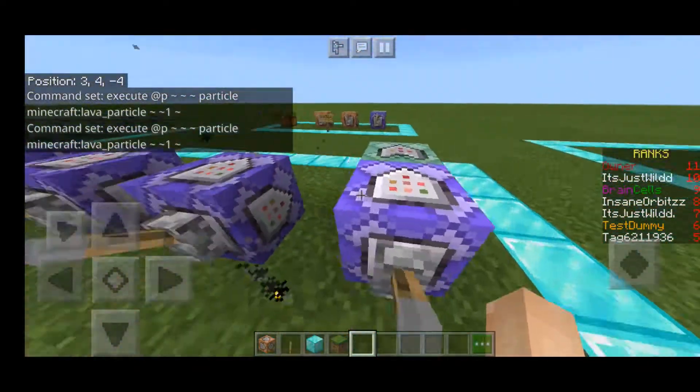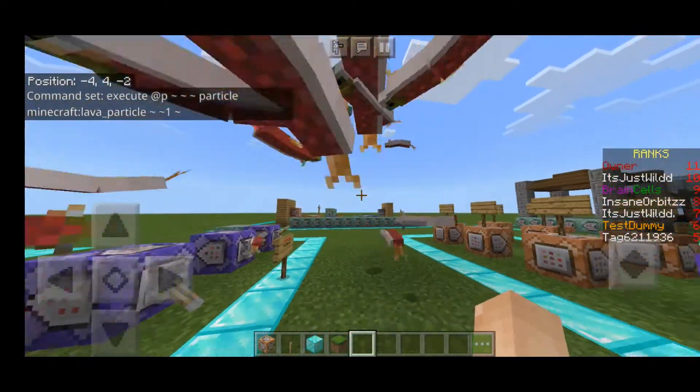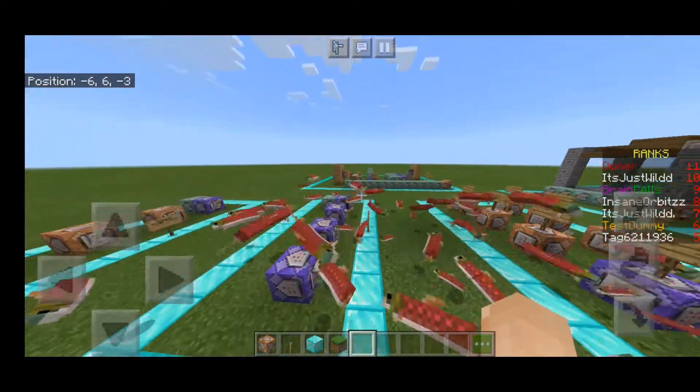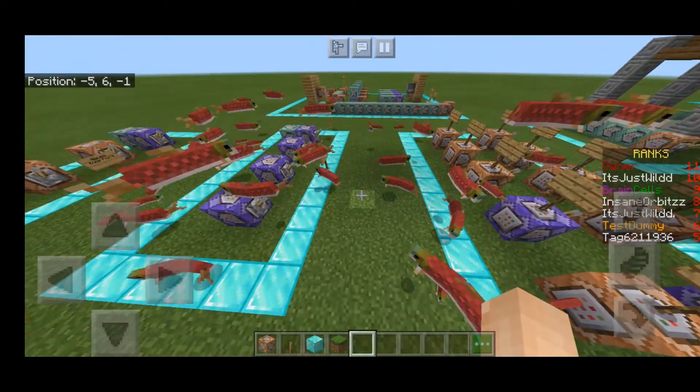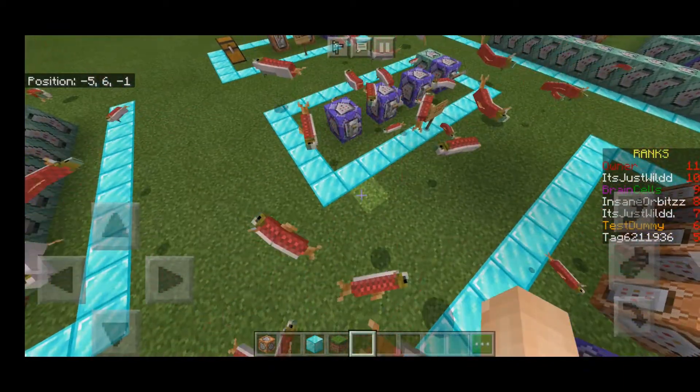It doesn't have any functional value really, it's just nice. The next one - I do not like this one - as you can see, I execute the summon command to summon fish. I always use salmon when summoning, I don't actually know why. I'm just now going to go and kill all these fish.